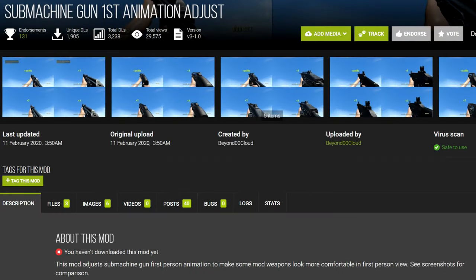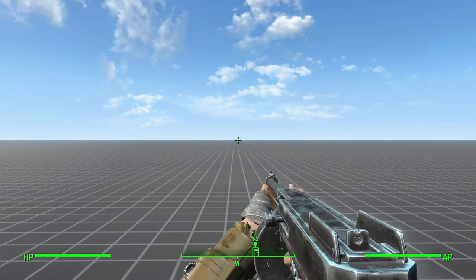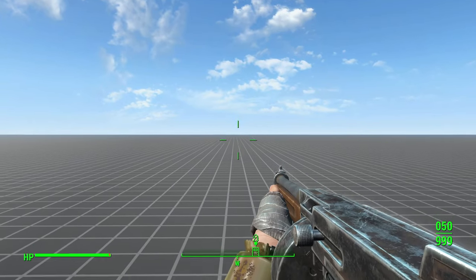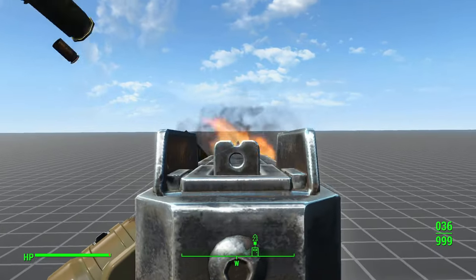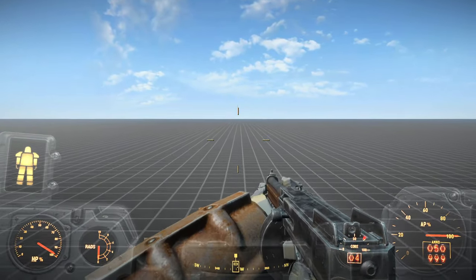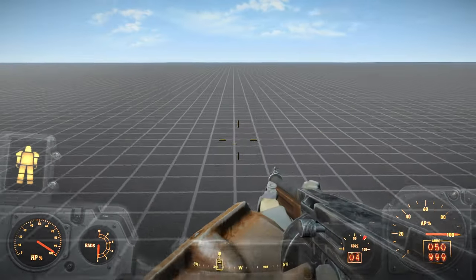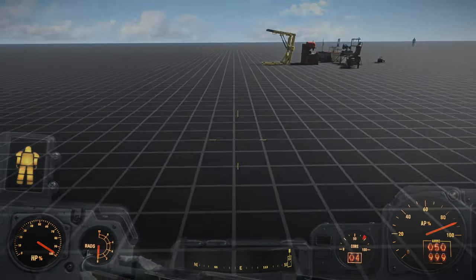The first of our four submachine gun reanimations is Submachine Gun First Animation Adjust. This mod is literally the same as Grab the Damn Mag except with an adjustment to the idle position. Since the mod author forgot to update the locomotion animations for Power Armor, this mod looks broken in Power Armor. It's really not worth using.